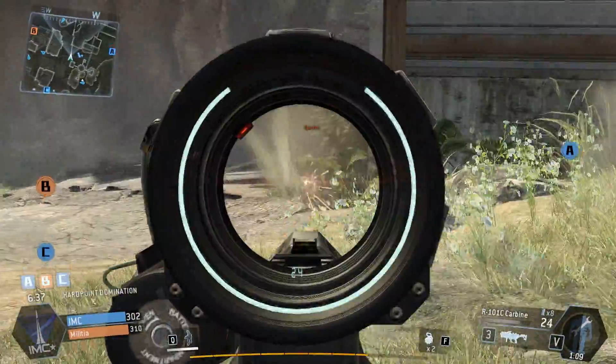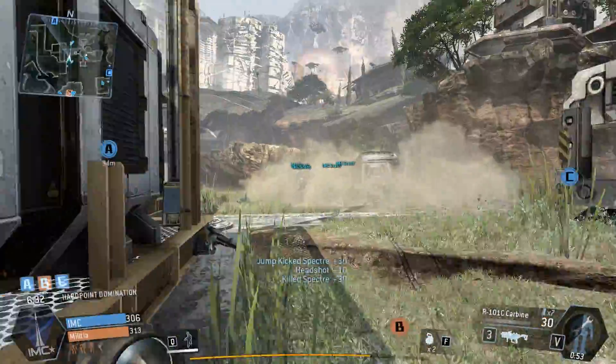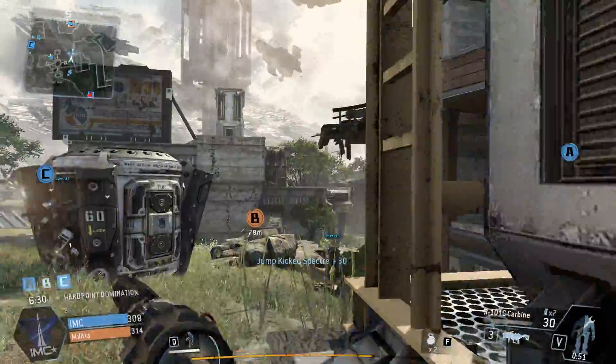Don't forget that the R101C, just like any other primary weapon, is for use against other pilots, grunts and specters. If you go up against a Titan with this rifle, you're going to get Titan stomped.